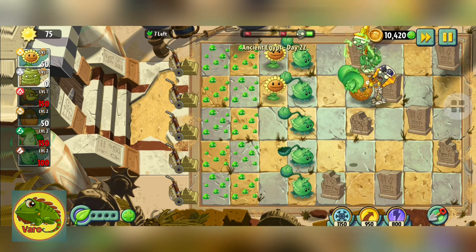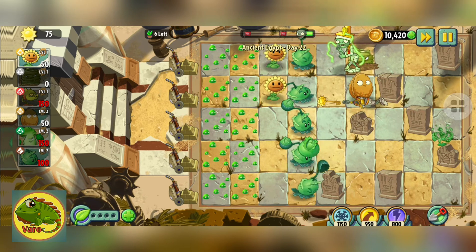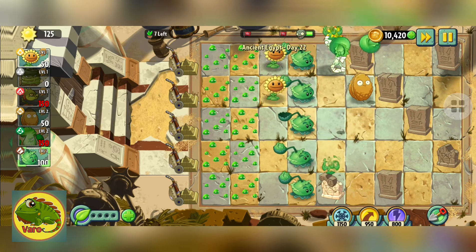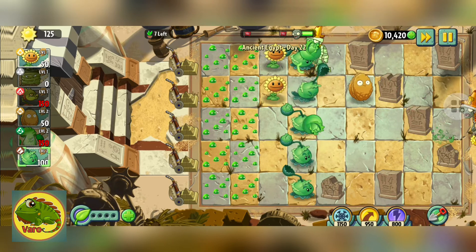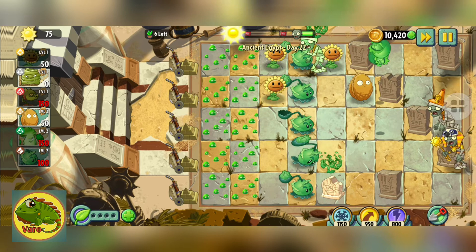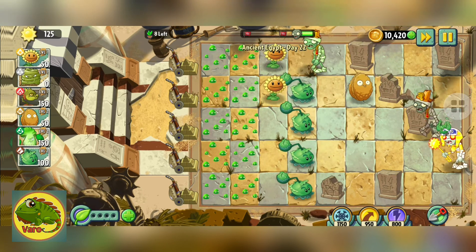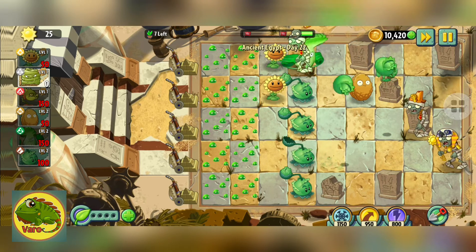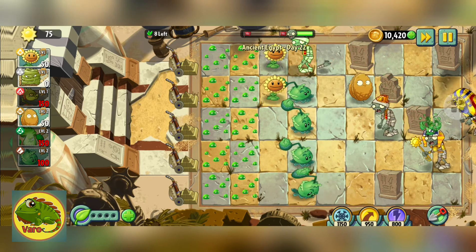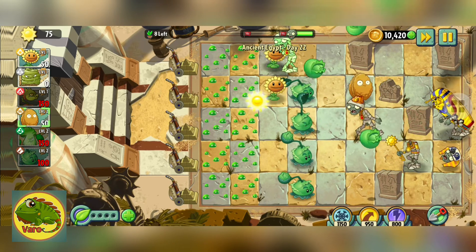They can take our money to buy plants. Oh, the zombie — no no no no no! Our cabbage pult, no! Phew — no no no no no no!